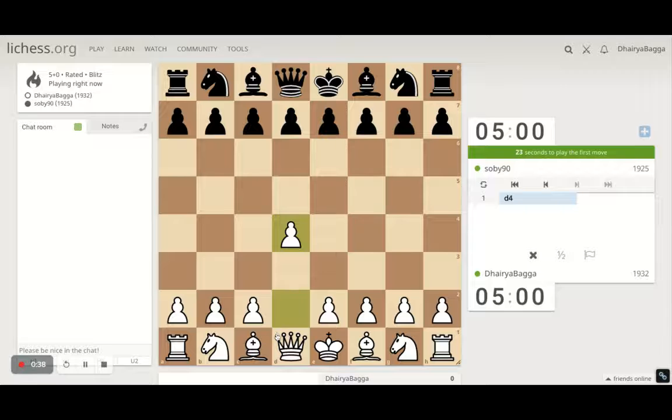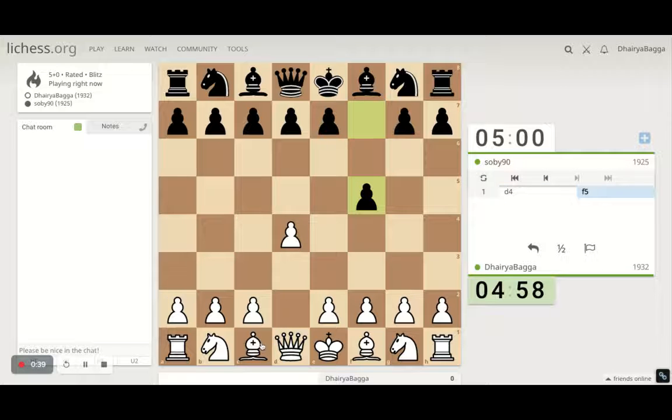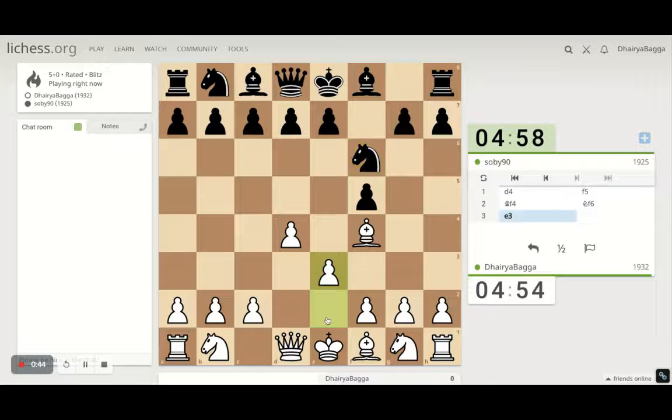I've got the white pieces here. I'll play the London System setup — it starts with d4. Interesting opening from my opponent: f5. I play bishop f4, pawn to e3. I'm tieing my bishop so I can come back to g3.